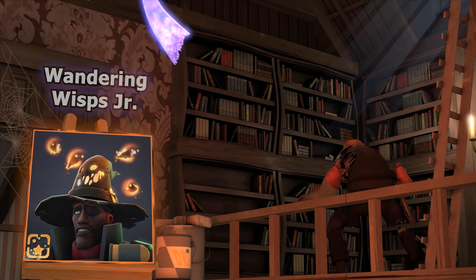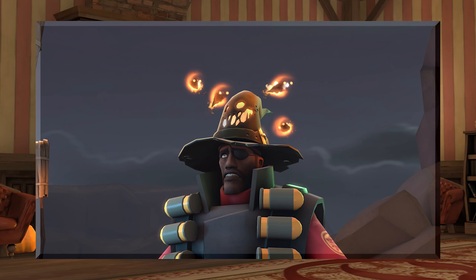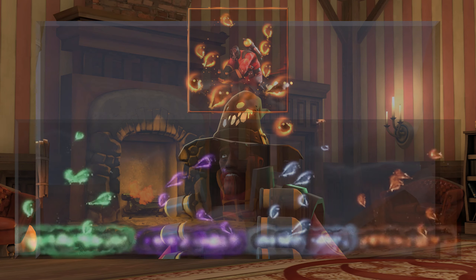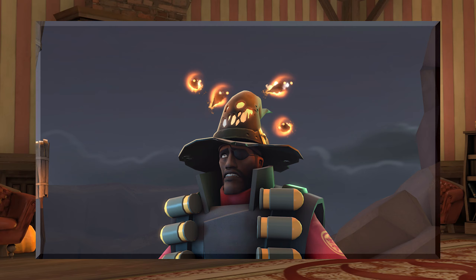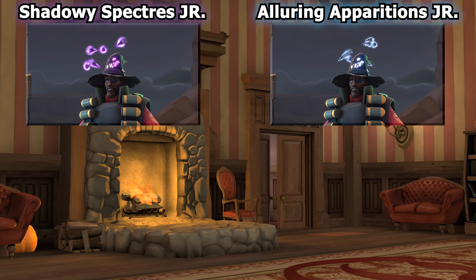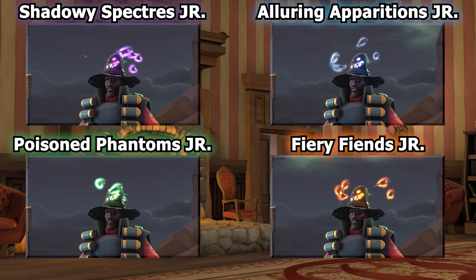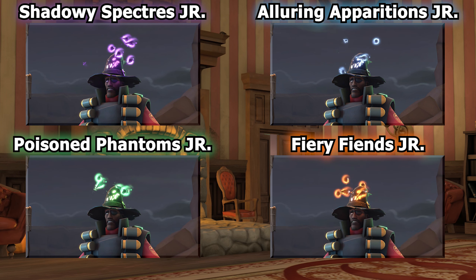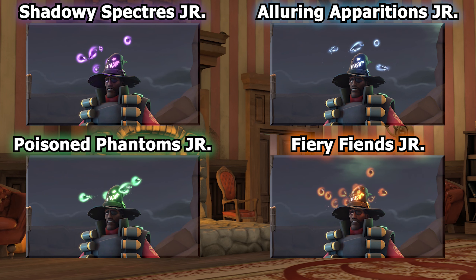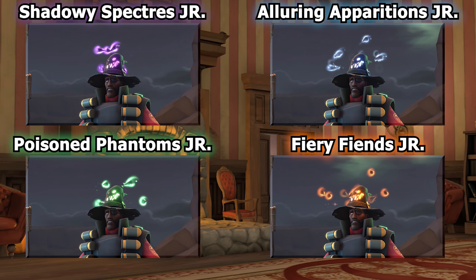Up next is the unusual effect called Wandering Wisps Jr., made by these workshop creators. If you've watched my 2021 Scream Fortress Witchlist, this effect would seem very familiar, because it also has a taunt effect counterpart. Like the taunt effect counterpart, this hat effect depicts little wandering wisps flying around the merc's headspace, and it comes in four color variations: purple — Shadowy Spectres Jr.; blue — Alluring Apparitions Jr.; green — Poison Phantoms Jr.; and orange — Fiery Fiends Jr. The movement of the wisps is so gentle and calm, it's almost hypnotizing. The creators did a great job making you want to look at the effect, successfully avoiding anything loud, noisy, or overly erratic. Overall, a great job on this effect.